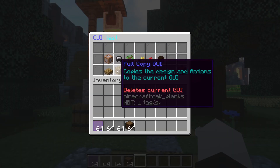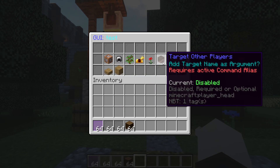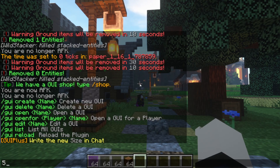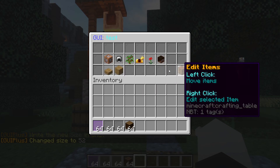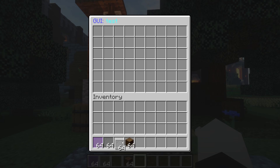In the edit menu you have options like change name, full copy of GUI, half copy of GUI, and you can increase the size. The max size is 54 slots — I always forget that, don't judge me.